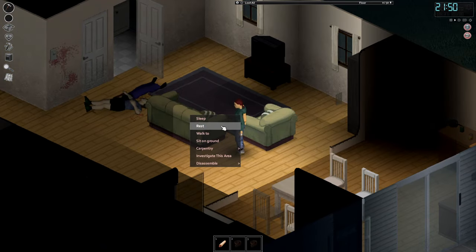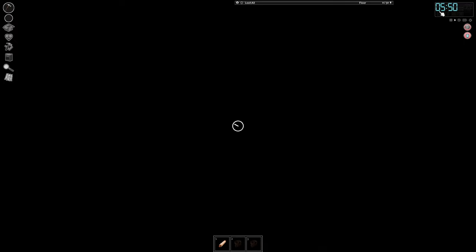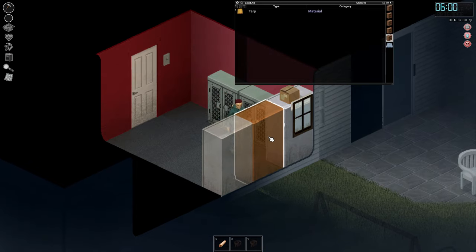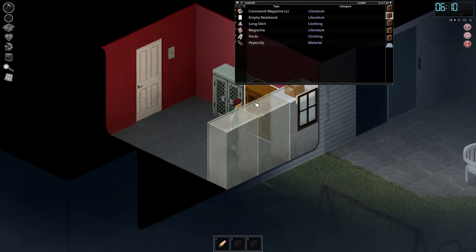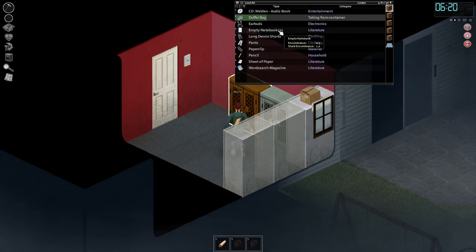I'm getting bored and drowsy. Let's just sleep. Our first night sleeping on the couch. We slept till 6 a.m. This is a really good house — this is an insane house. I may actually live in here for now until I figure out where I need to go.